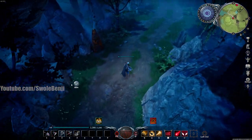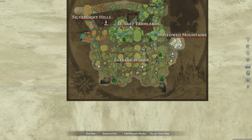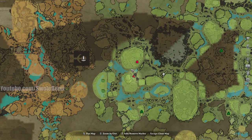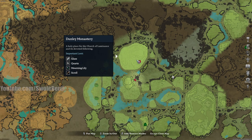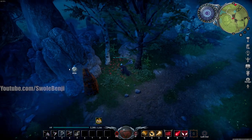Let me show you again where it is on the map. Here's the world map — you start at the bottom, and you can go all the way up into this tier two zone. It's right here: the Dunley Monastery. Just get yourself in there.